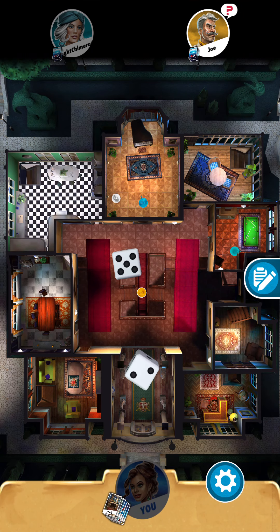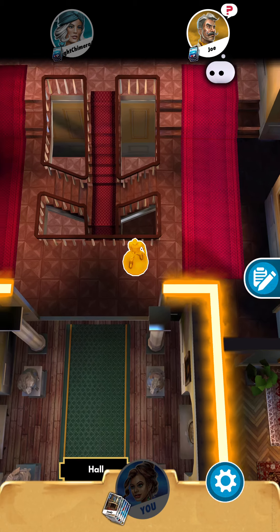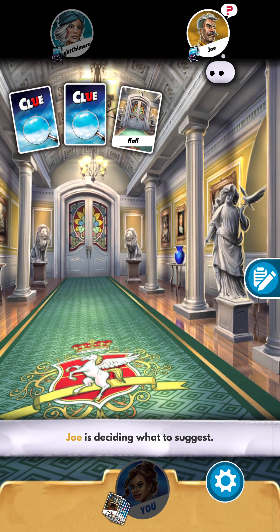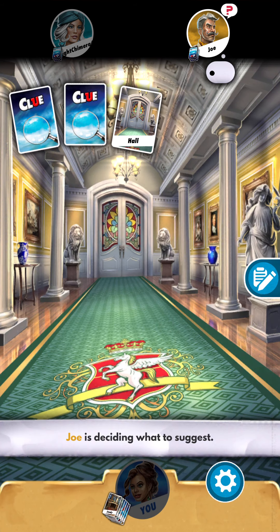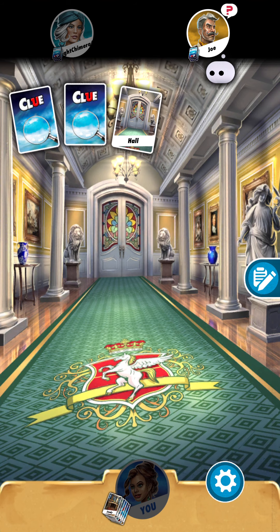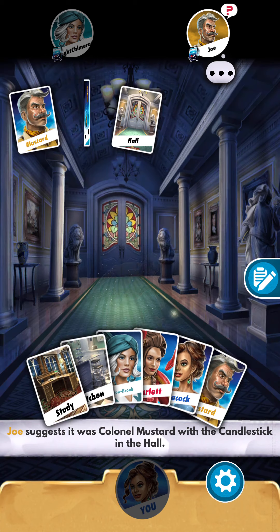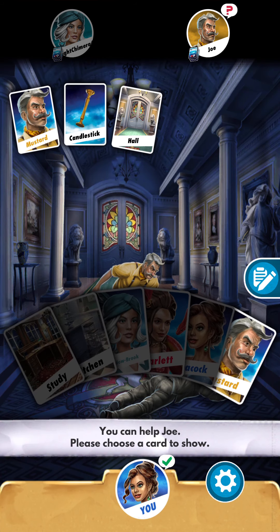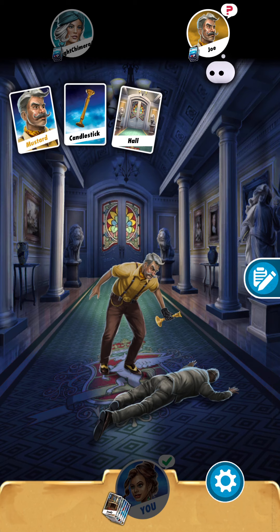It's his turn and he rolled a seven, which means he's going to the hall. I don't have any of those cards, but I'm probably going to have to show a card here — there are only six suspects and I have four cards. Unless he asks for the one card I don't have. He asked for Mustard with the candlestick — I have that card, so I've got to show the Mustard card so he can update his notes.